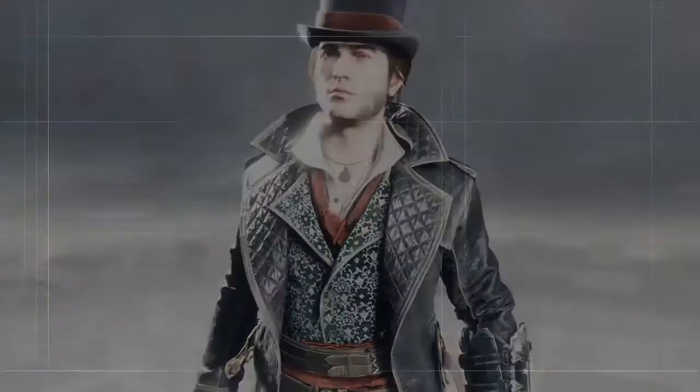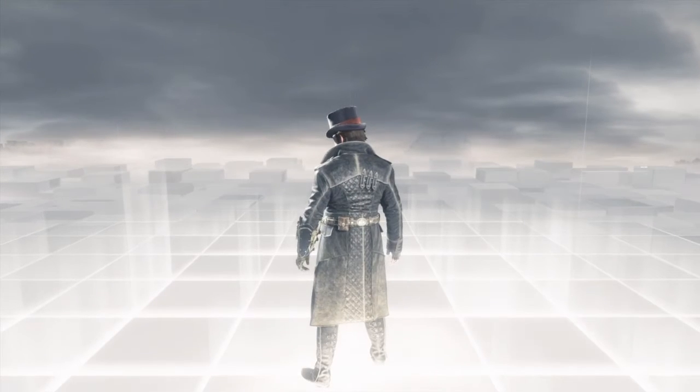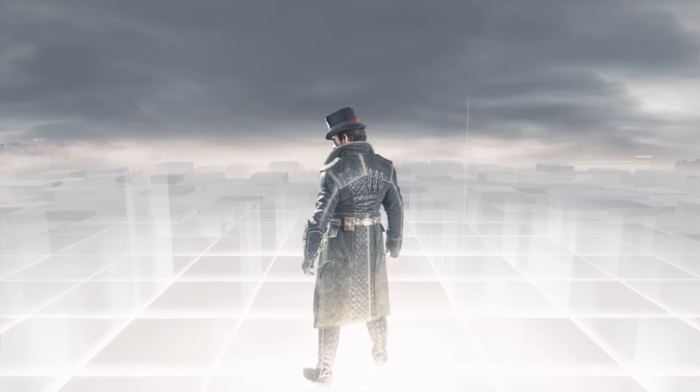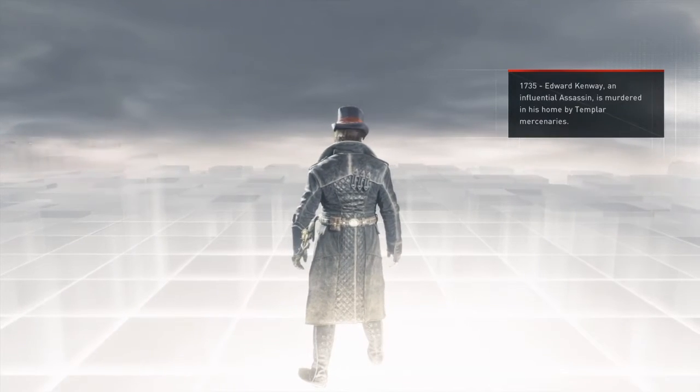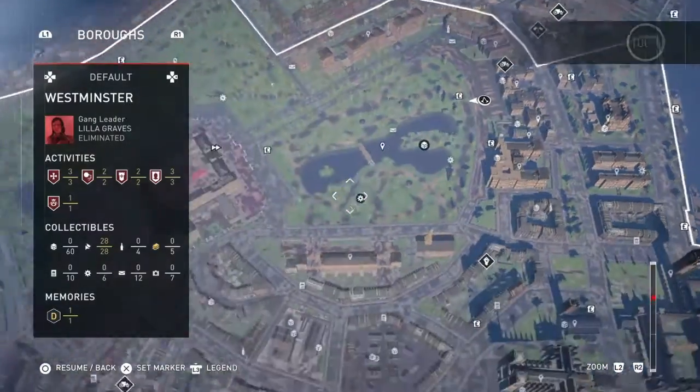Hi everybody, welcome back to my 100% walkthrough of Assassin's Creed Syndicate. In this video we are going to be doing all the flowers, all the illustrations, and all the beer bottles that are in Westminster. And that will be all of them in the game. So let us start.